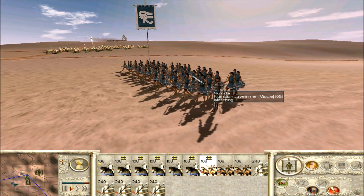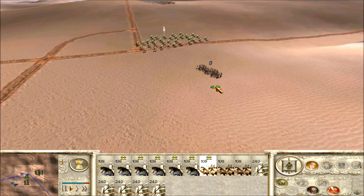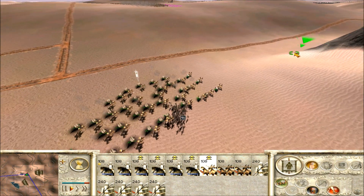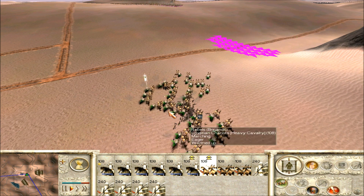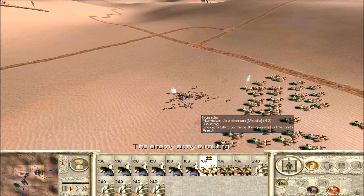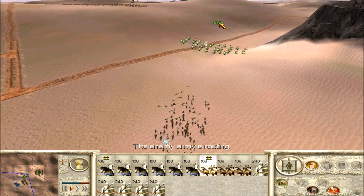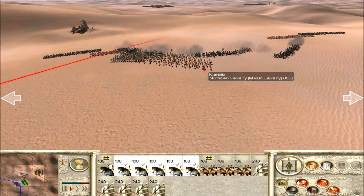The game says these Javelin men and Skirmishers do well against chariots, but that's not true — because if any good player uses these chariots, they're not going to sit still and allow your Javelin men to throw javelins at them. They're just going to do what I did there. I'm not going to send more of my general unit to kill that thing. I'll send my Egyptian chariot unit up and we'll see.